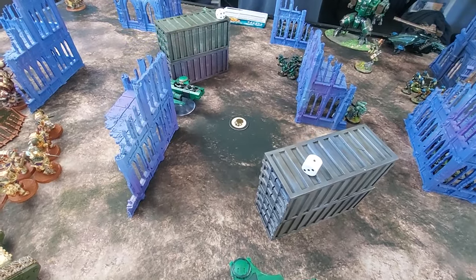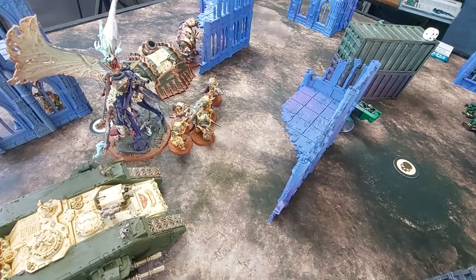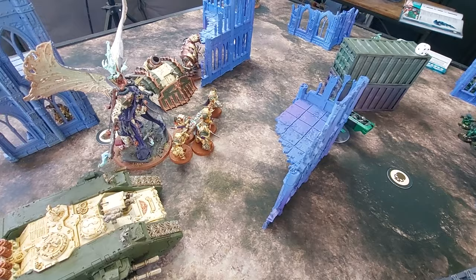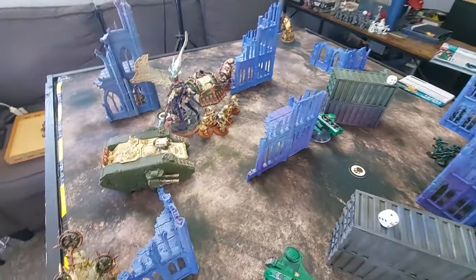Battle Shock tests come in for the Death Shroud and the Plague Burst Crawler — both have Leadership 6. The Land Raider also has a Leadership of 6. The tests are rolled and results noted before moving on to the T'au shooting phase.